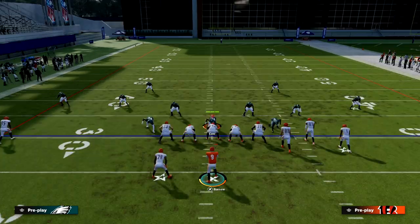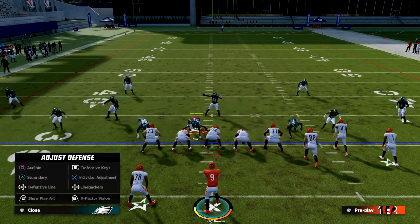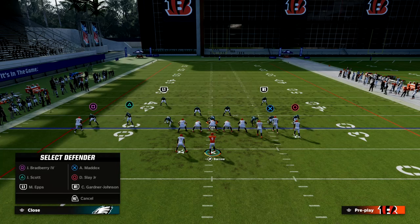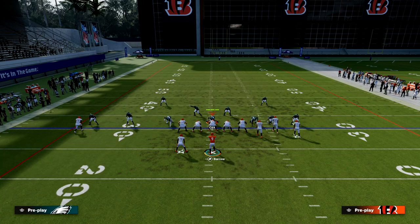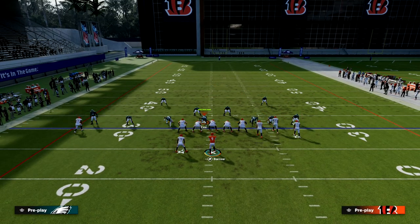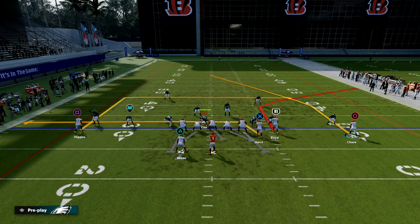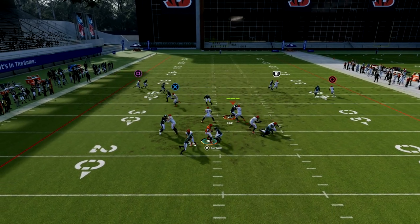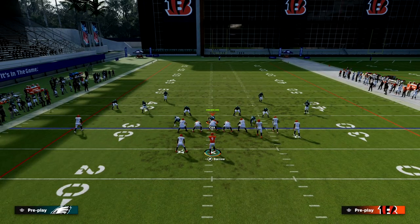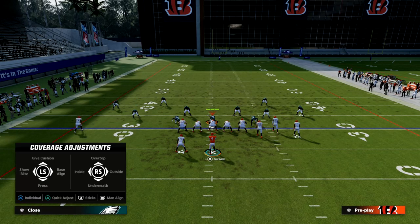If they're wanting to send some pressure with a dollar blitz, we're actually going to be in a pretty good spot because we're going to be able to pick up the blitz and then have a big play over the top potentially. Typically when you want to pick up a dollar blitz you want to block your running back, ID the backside guy, and from there you have a chance to hit your corner route or your post over the middle of the field.